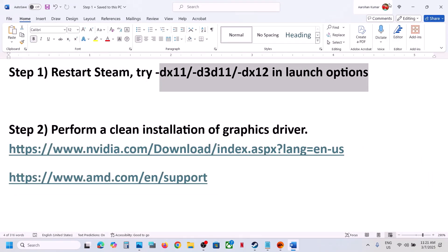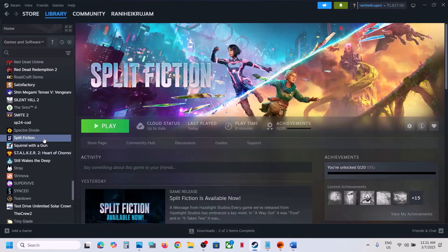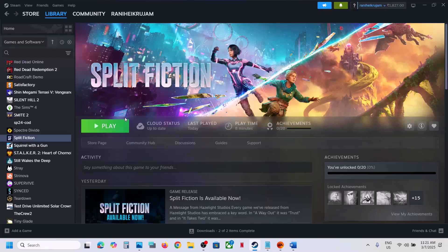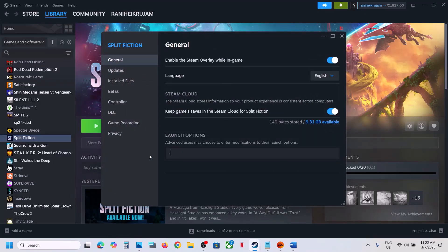For this, go to Steam, right-click on the game, select Properties, go to the General tab, and in the launch option type in -dx11. Launch the game and check. If still not working, type in -d3d11 and launch the game and check. If that does not work, type in -dx12, launch the game and check. Still not working, remove this and follow the next step.